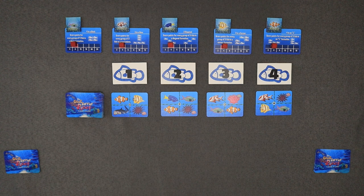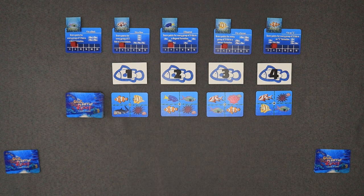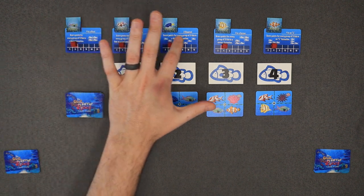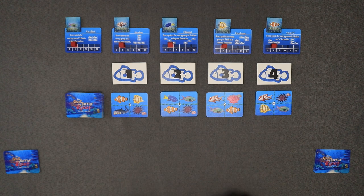Here we are set up for a two-player game. We have our cards that we're going to be drafting or taking. Up here are the scoring cards and these are going to give you your objectives for playing your cards into your reef.